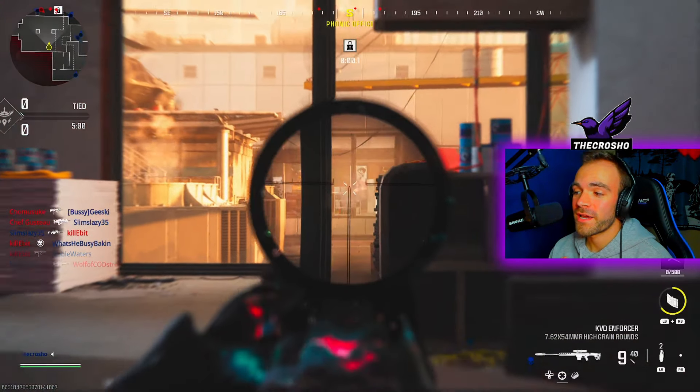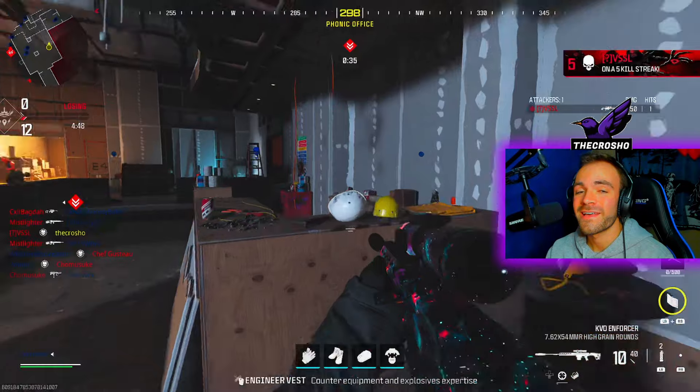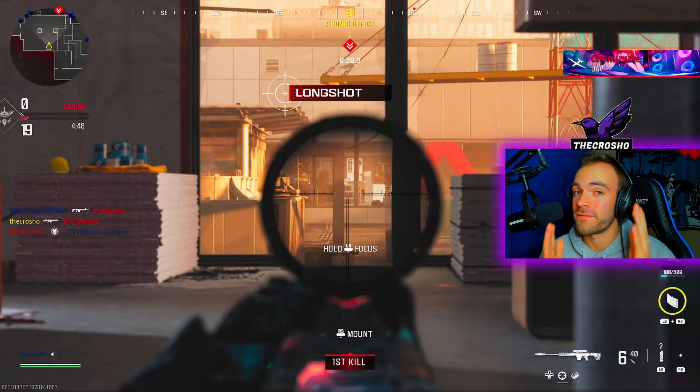This is actually super easy. I'm going to give you the class setup right after this, so stay tuned for that. But essentially, on High Rise, you're going to go to either spawn, camp behind the desks, and obviously you have an 8x scope, so this should be fairly easy.